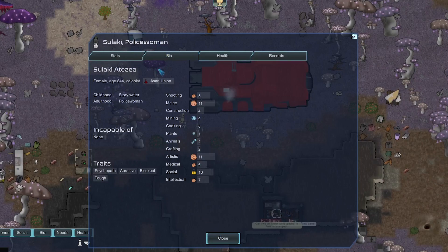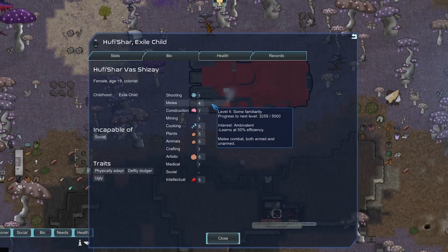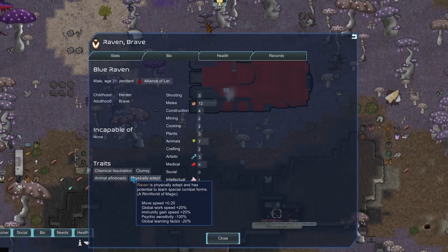Sulaki is an Asari — the special thing about Asari is they can reproduce with any gender or species. She's tough and a psychopath — I feel like we want this person. She's pretty old at 844, but her life expectancy is 1000. We could pick her up for 1600. To afford both colonists we could sell off Raven and Hoofish Shar.